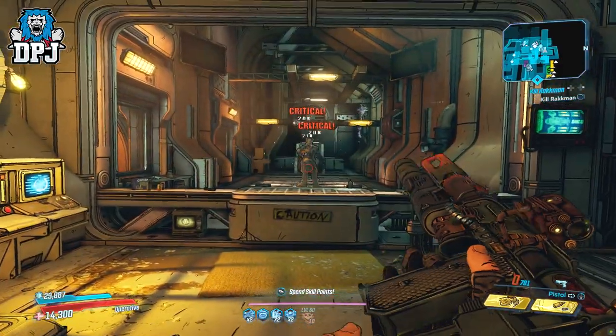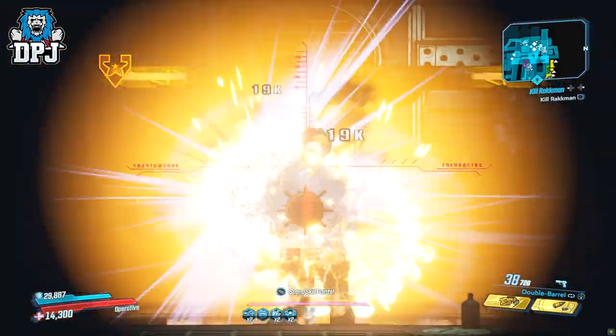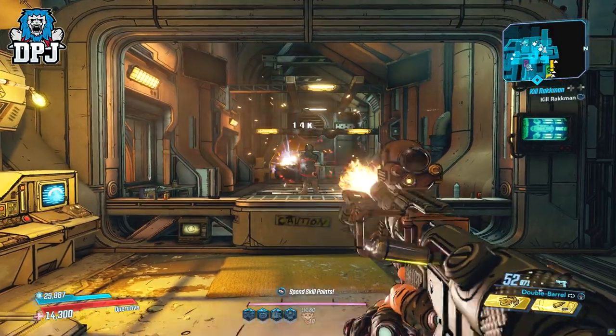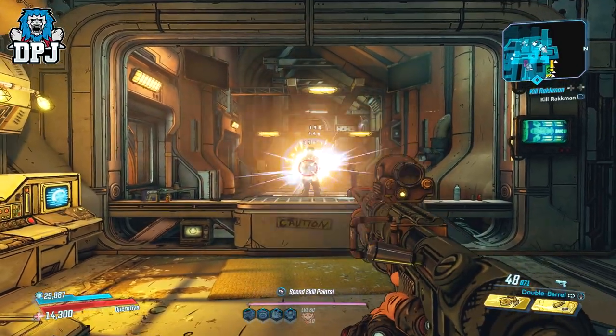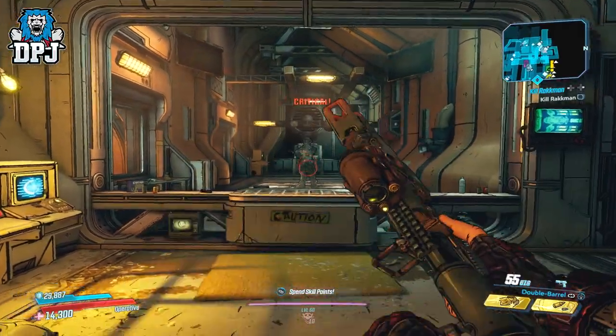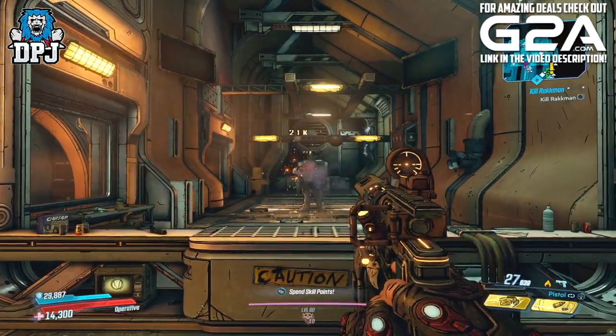It shoots what are basically rockets that explode on impact. When you shoot them, they do a swirling motion, and if you aren't close enough to a target, hitting them in the face may be a little difficult. It has two firing modes: a standard full auto, which gradually speeds up in fire rate the longer you shoot it.